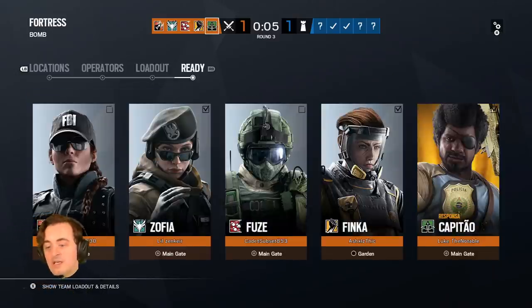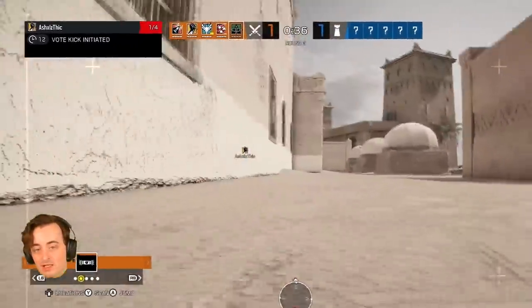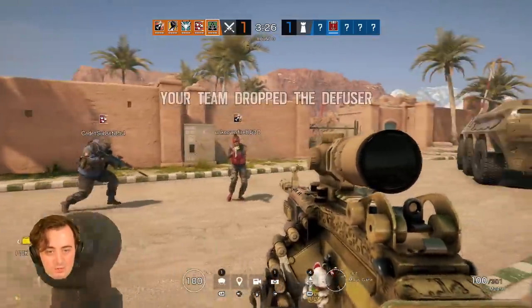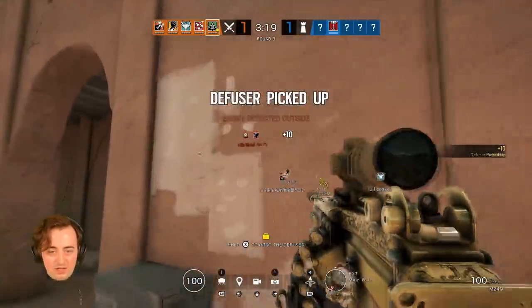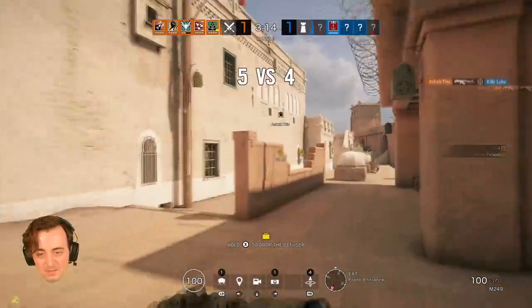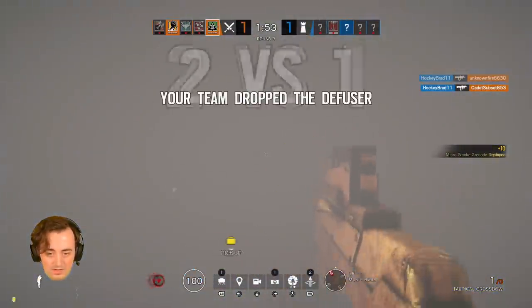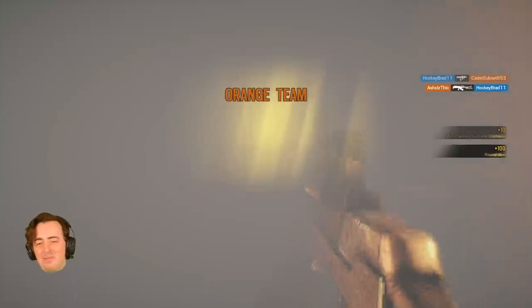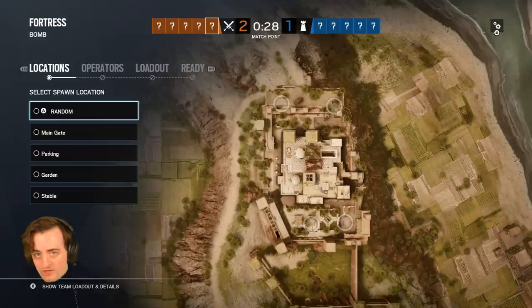Another operator I've been playing a ton is Capitao — he is amazing. You can see I have the elite skin for him and I'm getting really good at playing with Capitao. I don't have the diffuser this round — oh, here it is! Give me that. Capitao and the diffuser go together so well. We already have people coming outside — this is where Capitao is amazing. You come in, you smoke — don't drop the diffuser — I run in and drop the diffuser. But we still won, so it's fine.